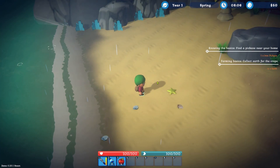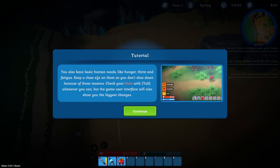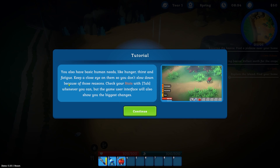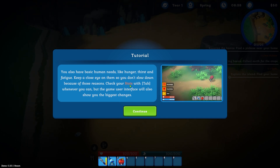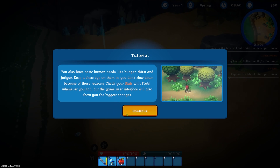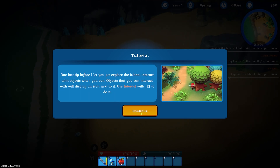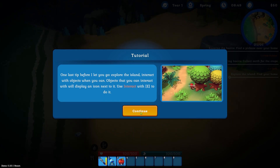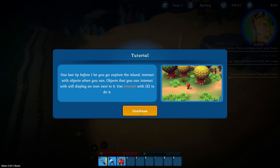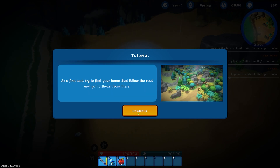So it seems like the backstory is it's time for us to venture out on our own and grow up a little bit. You have basic human needs like hunger, thirst and fatigue. Keep a close eye on them so you don't slow down. Check your stats with tab whenever you can. So there is definitely a bit of a survival aspect to it. One last tip before I let you go — explore the island and interact with objects when you can. Objects that you can interact with will display an icon next to them.